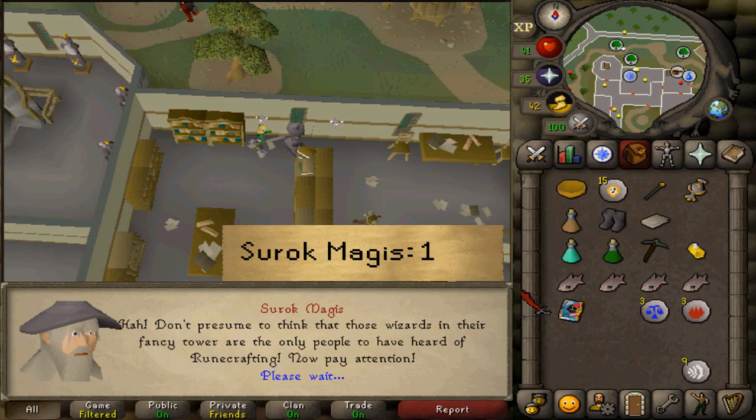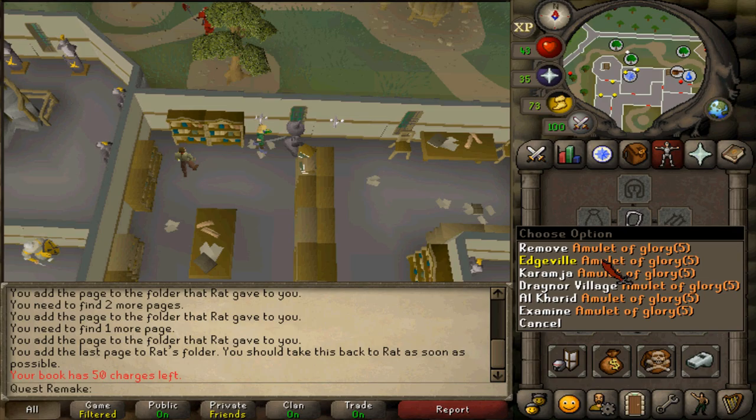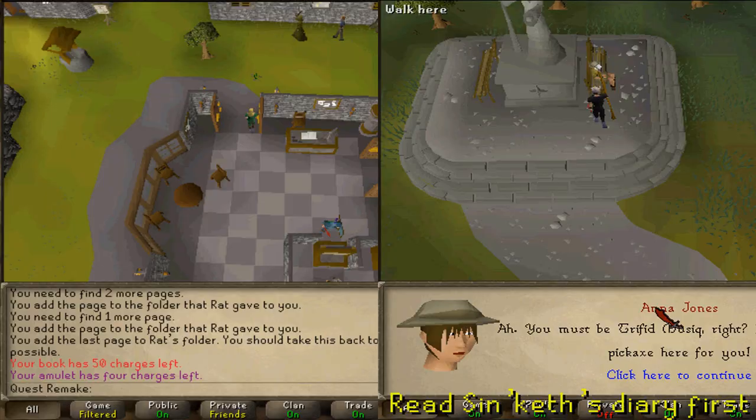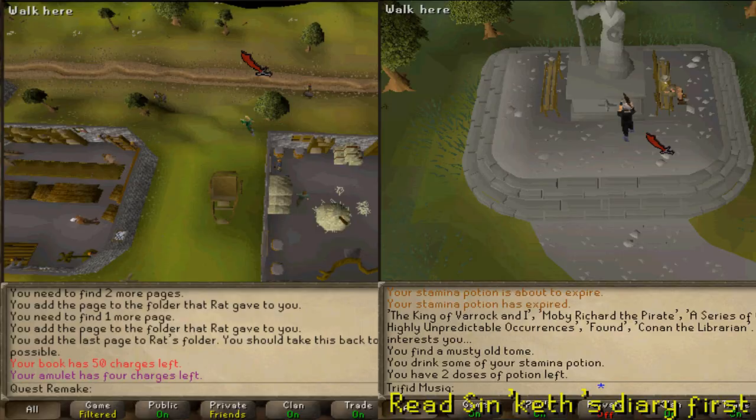After talking to him, we will need to make our way to the chaos runecraft altar. You can either teleport to Edgeville and go via the Abyss, but if you do not want to go via the Abyss or through the regular way via the mysterious ruins, then you will need to teleport to the Lumberyard.